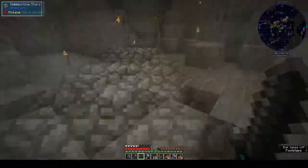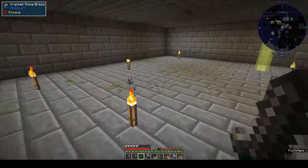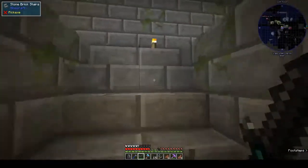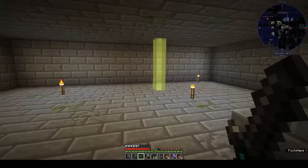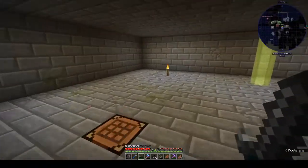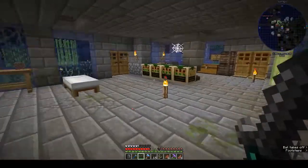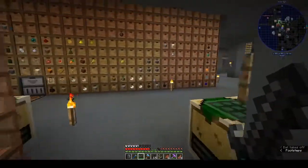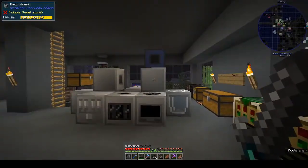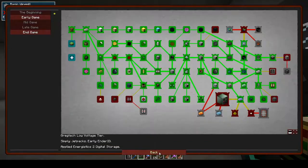We've got 15 grains of infinity, which should do us for now. Maybe I should leave the holes in the floor because it's a good deterrent - if mobs are trying to get to me they won't be able to get over the holes. It's probably too well lit for mobs anyway. Let's claim our omnipennies.